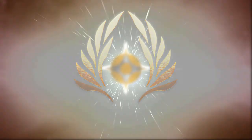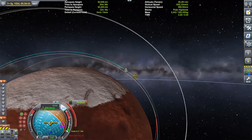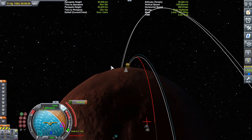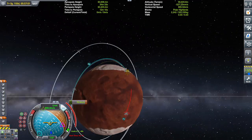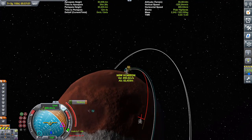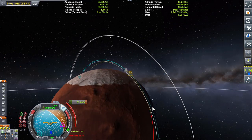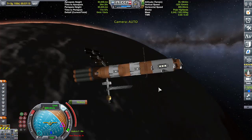Hello everyone and welcome to a KSP video for the 'Colonize the Solar System' series. Right now we're about to land the first lander on Duna. I've already done all the boring bits of releasing all the satellites. I lost a rover in orbit because it ran out of power, but the other rover did land and found a nice flat spot — that's where we're going in approximately 37 seconds, so I've got to hurry up.